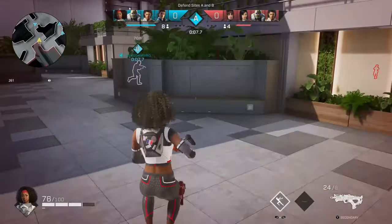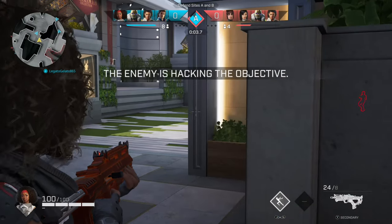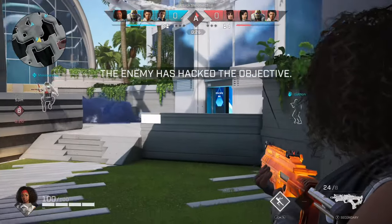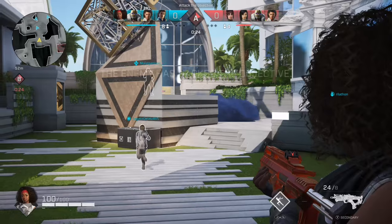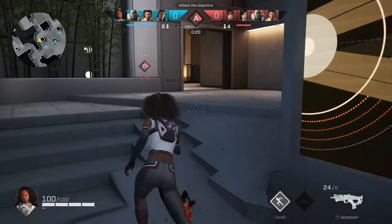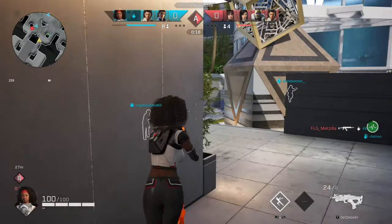We're also going to talk about switching perspectives. You can tap RB — or platform equivalent — in order to change your shoulder perspective. You can do this at any point with all weapons to get a better view and vantage point on your foes when you're being attacked or dealing with enemies.